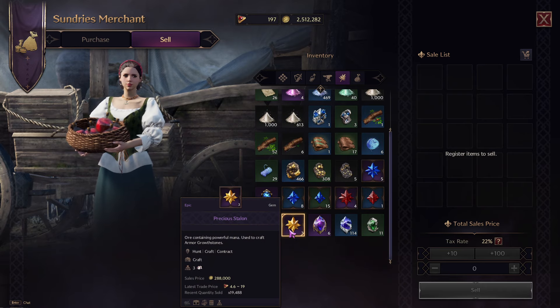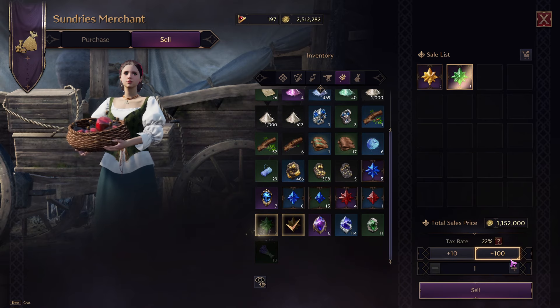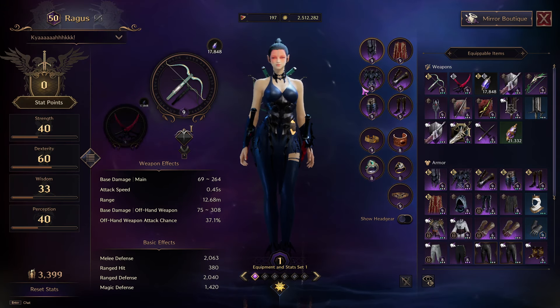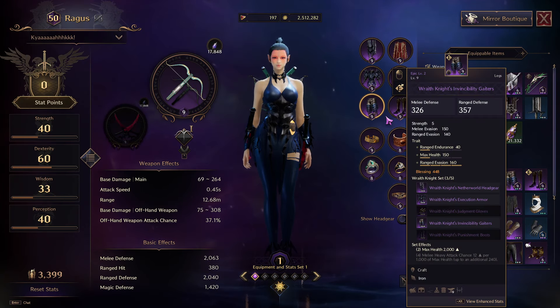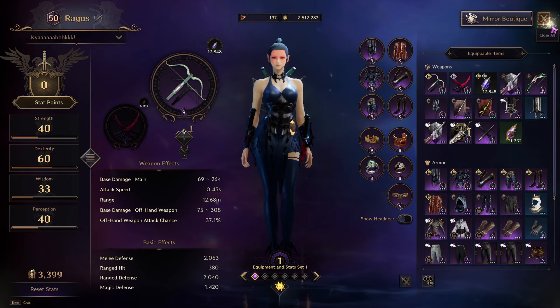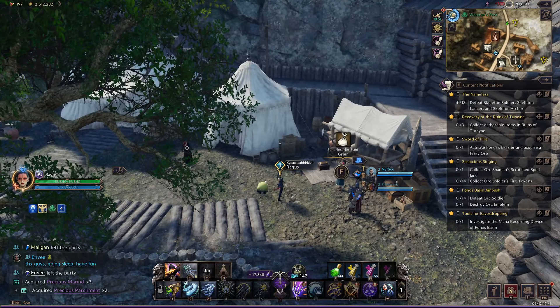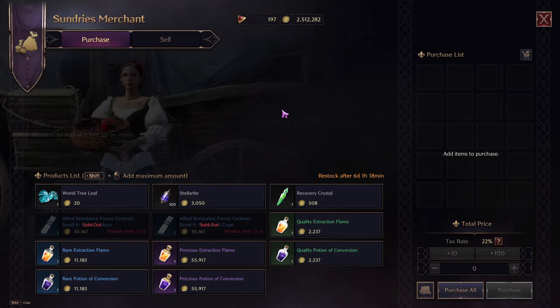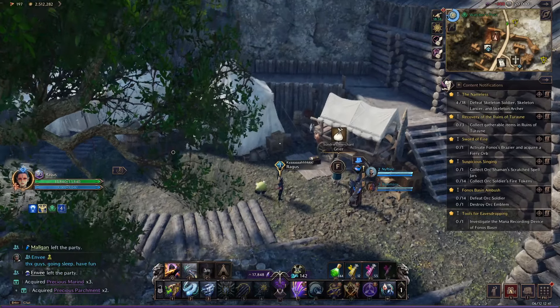Since all my gear is plus nine for the most part, everything can be sold just for money. You can either do open world dungeons and spend an hour to make maybe 500,000 to a million Solent, or you could spend five minutes and sell the merens you get from dynamic events.